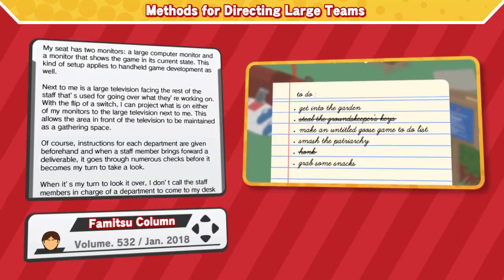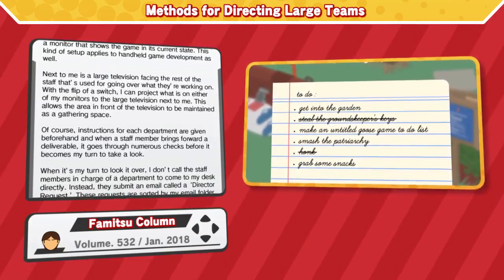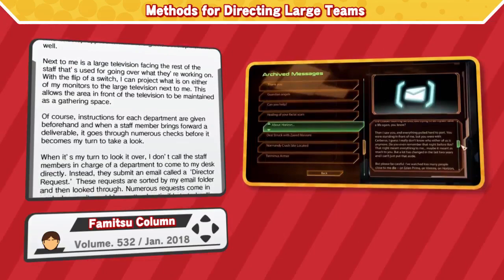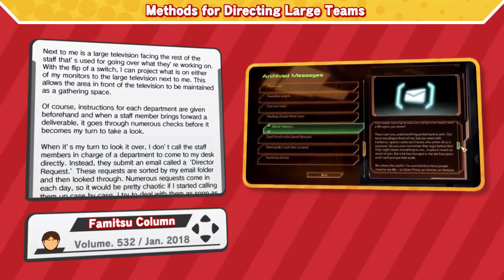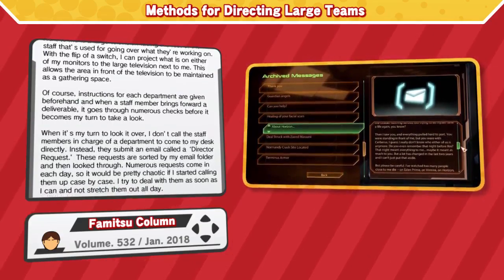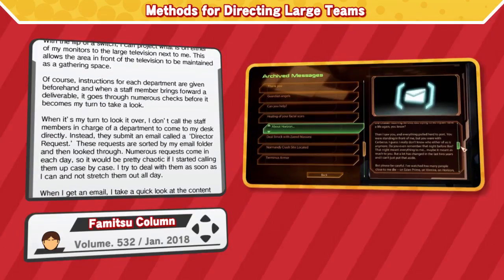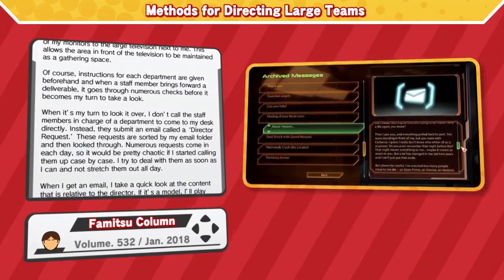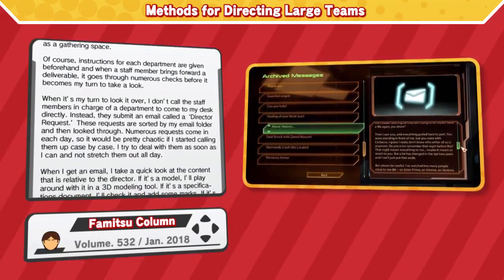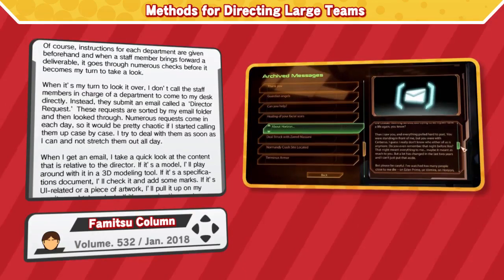Instructions for each department are given beforehand, and when a staff member brings forward a deliverable, it goes through numerous checks before it becomes my turn to take a look. When it's my turn, I don't call the staff members in charge of a department to come to my desk directly. Instead, they submit an email called a director request. These requests are sorted by my email and then looked through. Numerous requests come in each day, so it would be pretty chaotic if I started calling them up case by case. I try to deal with them as soon as I can and not stretch them out all day.